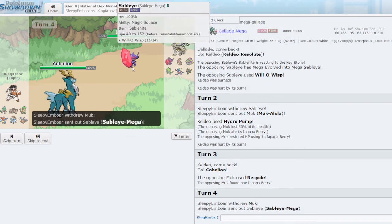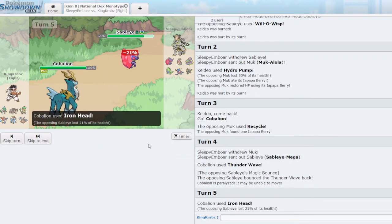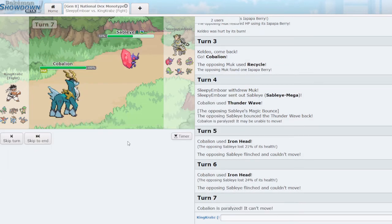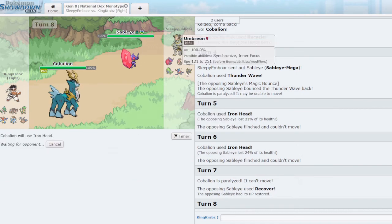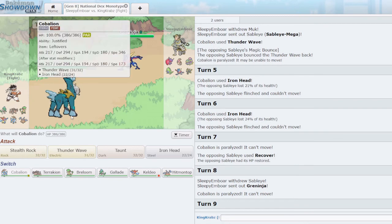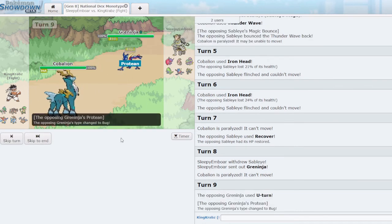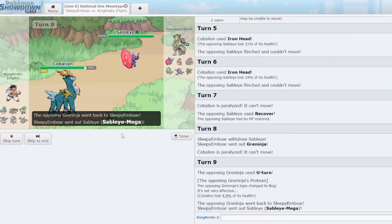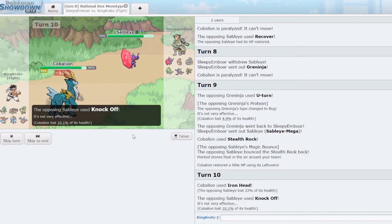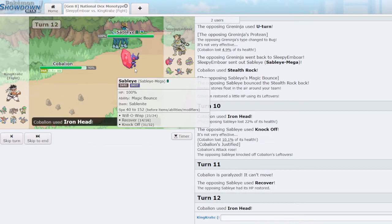They get their Eject Button trigger. I go Cobalion here, wanting to T-Wave. I expected them to go into Sableye, but getting an Iron Head for free isn't terrible. They can't use Snarl because that would boost me thanks to Justified. I'm willing to just Iron Head Sableye a bunch to see what attack they run. As they go into Greninja, I get Stealth Rocks — it's risky but I like limiting Sableye's free switch-ins. They U-turn, probably back into Sableye. Unfortunately I'm not fully powered this turn when I need it most. They Knock Off my Leftovers — not great, but I do more damage with Iron Head now.